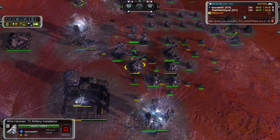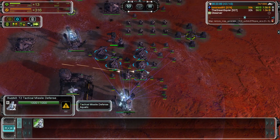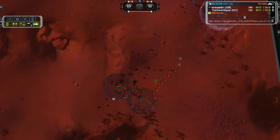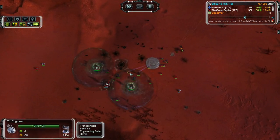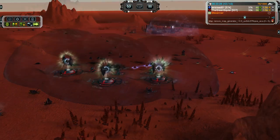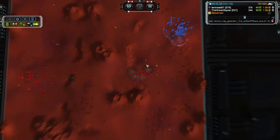And he's actually set up counter artillery batteries of his own, and this is crazy — four counter artillery batteries right now and some tactical missile defense. So he's countering my artillery base with artillery of his own and it's actually working. Not only was this artillery base a poor decision and poor allocation of resources, but it's under attack right now and it's crumbling.